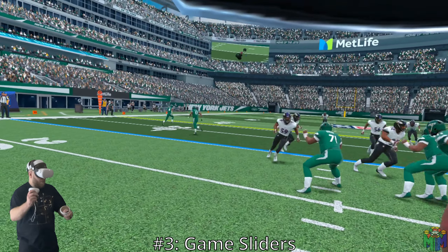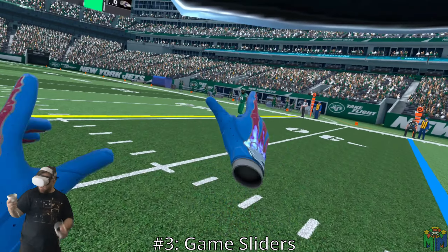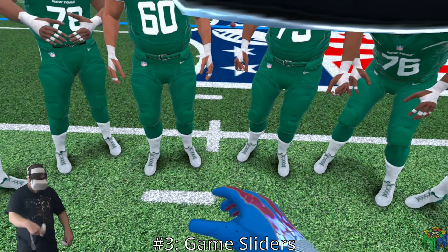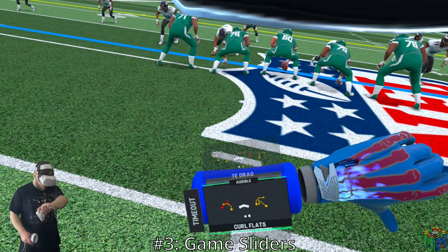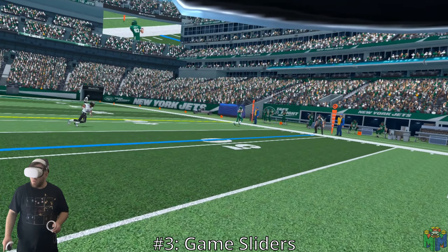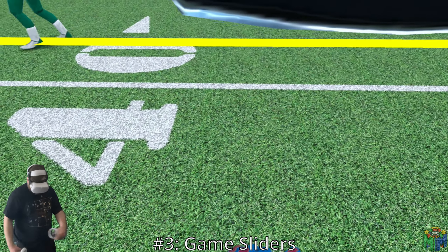The third thing that they could add that I'd really look forward to is some form of adjustable sliders. I notice when I'm playing that a lot of the games kind of look the same or play the same. It'd be cool to increase the chance of a fumble or the AI throwing an interception. They don't usually happen very often in my game, if at all, and in real football you usually see a fumble a game and a few interceptions. So just some custom game sliders, or the ability to adjust something here and there, would be nice.